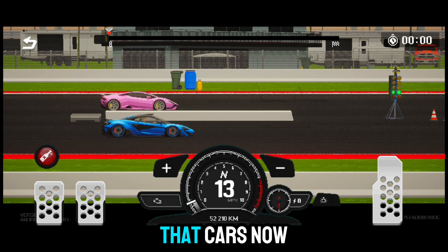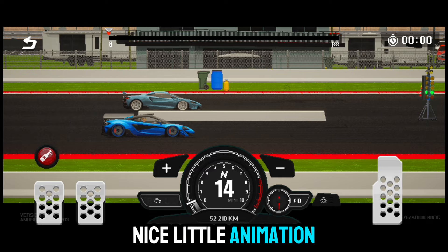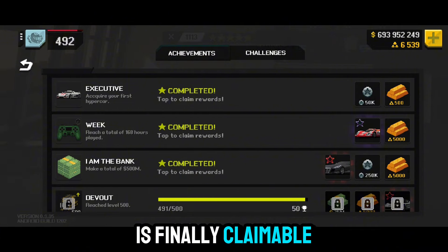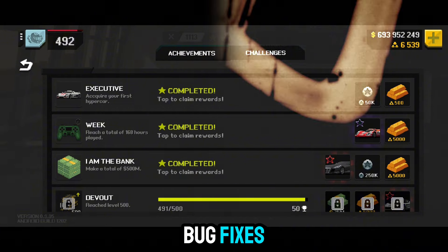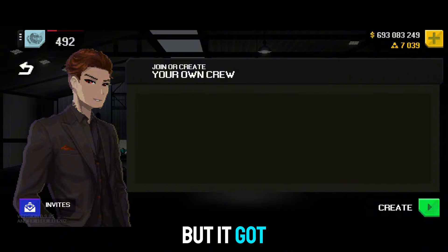When you start a race, the cars now roll to the start line — a nice little animation. I hope we get some burnout physics in the game. The executed achievement is finally claimable, and there are some minor bug fixes. The crew was actually bugged in 0.9.05 but got fixed in 0.9.06.